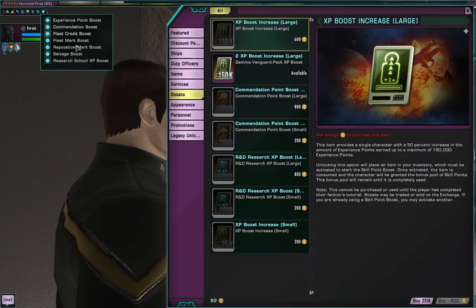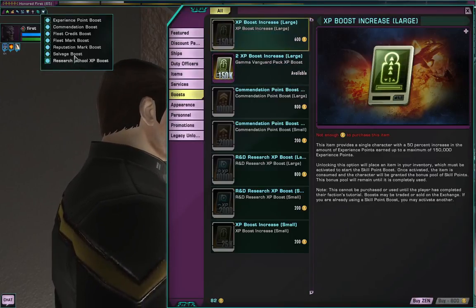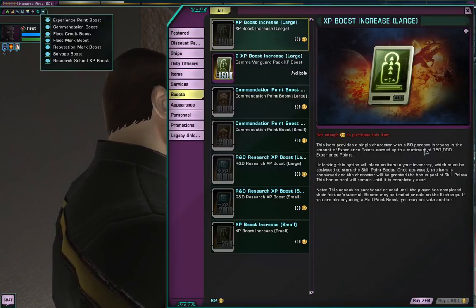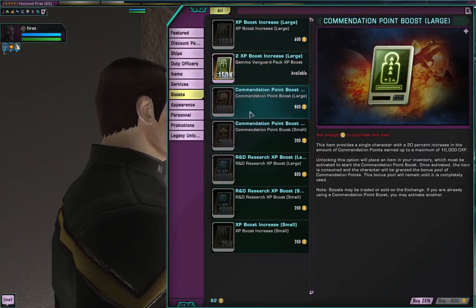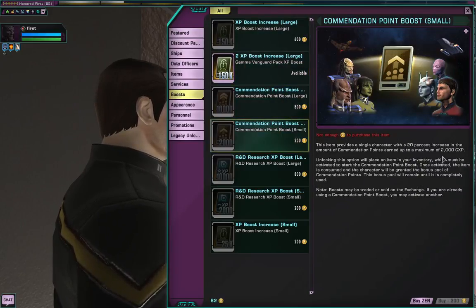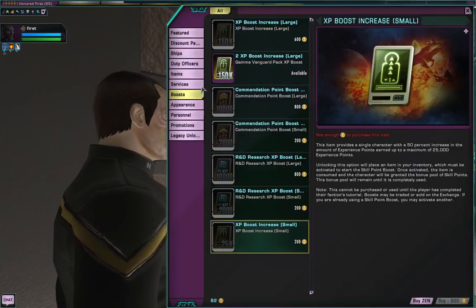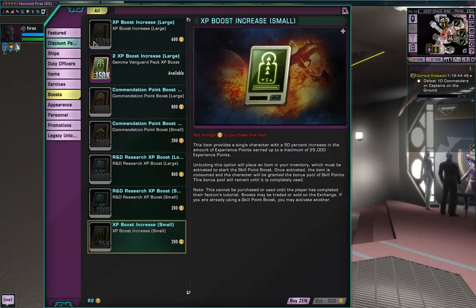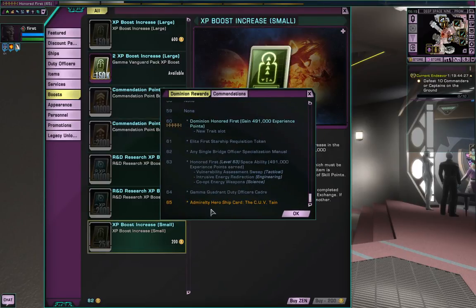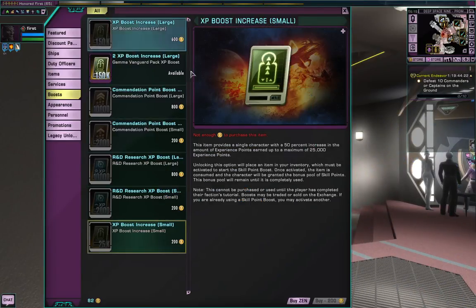Boosts are these things up here. Every time you buy one of these things, you can activate it on a particular character and that will give you extra bonus points - 50% increase in the amount of experience points. They're just bigger and better ones for how you boost your character. For the Jem'Hadar you wouldn't actually need any of these, but for Federation, Klingon and Romulan you would if you want to get there faster. A nice slow steady pace is always good - you learn more that way. If you upgrade too fast, you're going to skip stuff. For every level you go up, you get more and more benefits all the way up to level 65.